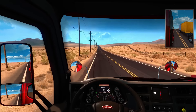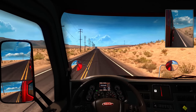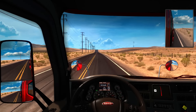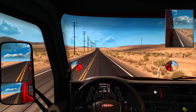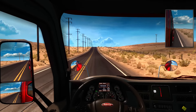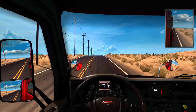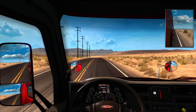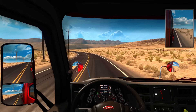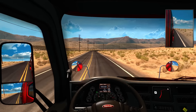That truck's just slowing down letting us go — sweet, thanks buddy. We can only put the hammer down to 105 anyway, because I put the speed limiter on the truck. Basically for my own safety I put it on there just so I wouldn't make any mistakes. Oh there's a jet — sweet, that's the first time I've seen the jet.